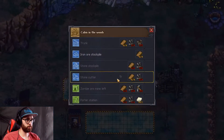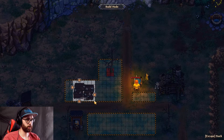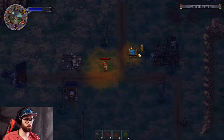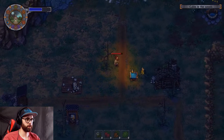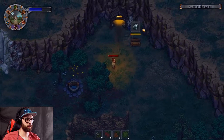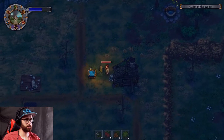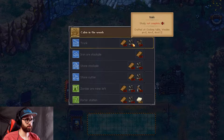Alright, we are back. So now we need to build this iron ore stockpile. Where do I put it? Let's put it there. That's done — is it automatically? Alright, cool. He's got what, coal now? Just switching between. So we'll have to make another one — a stone trunk. Let's make that.